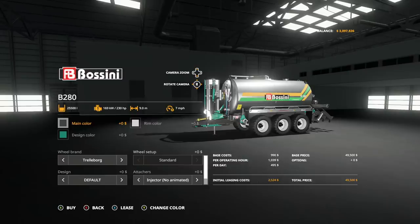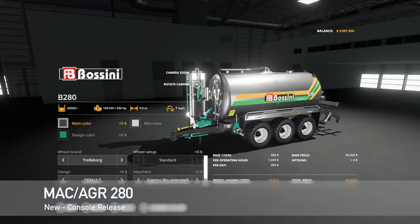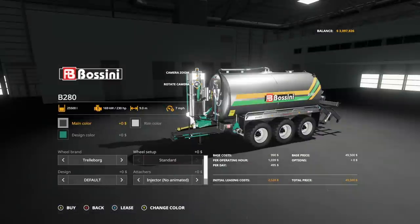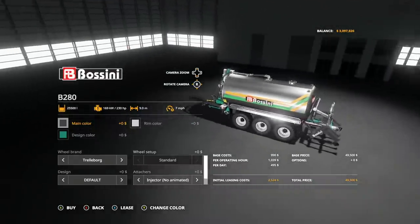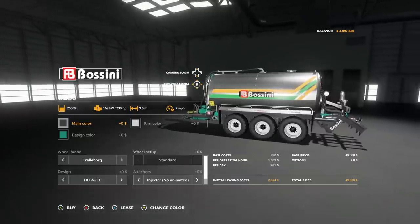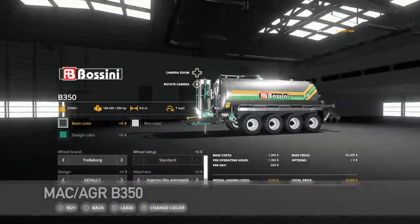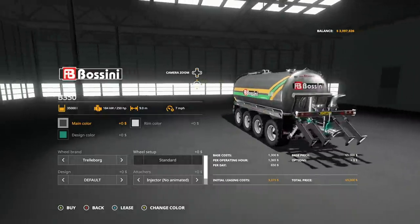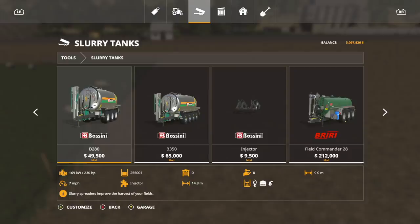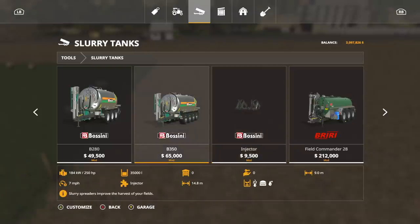Moving into new mods for console only — console got four new mods today that PC has had for a while. First is the Bocini 280, the Mac Agra B280: multiple main colors, rim colors, design colors, and wheel brands. It's a slurry injector that can spray at 9 meters or inject directly, holding 25,500 liters at 7 miles per hour. There's also the Bocini B350 which holds 35,000 liters.